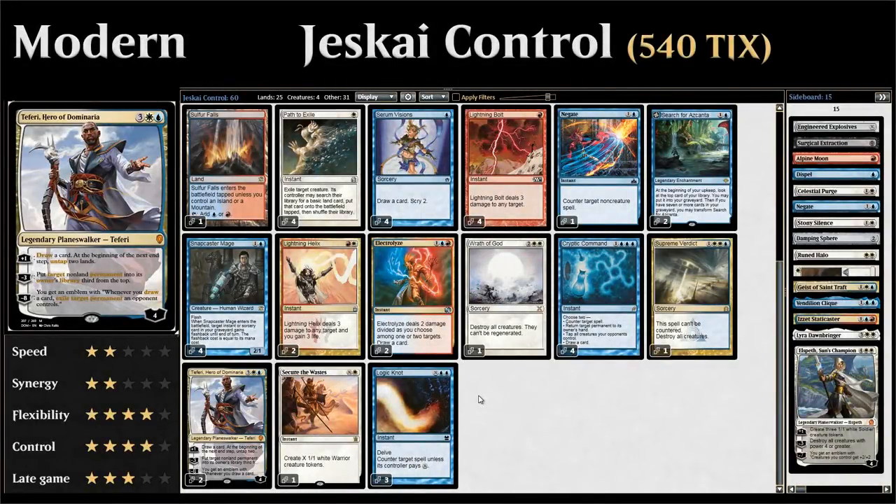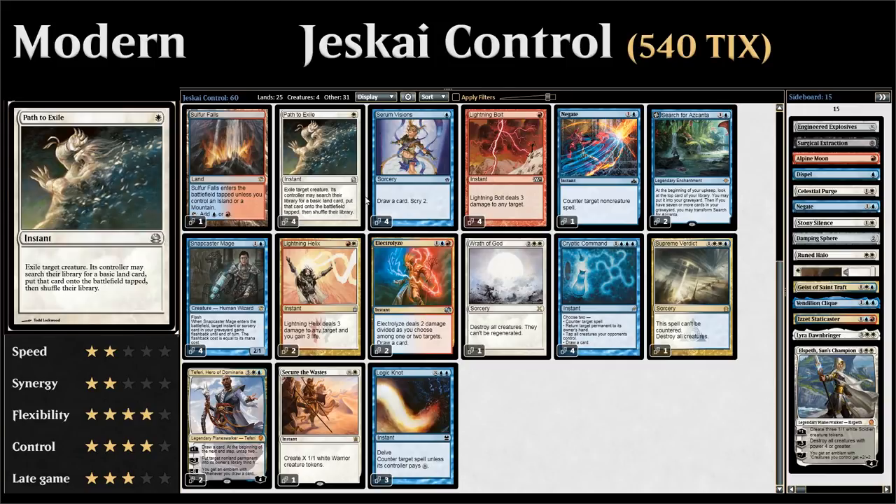This is a weekly series where we take a look at established Standard or Modern decks. This week we're taking a look at Jeskai Control in Modern. Let's start with the entire decklist, beginning with our one-drops: four copies of Path to Exile, which can exile opposing creatures, giving the exiled creature's controller an extra basic land.